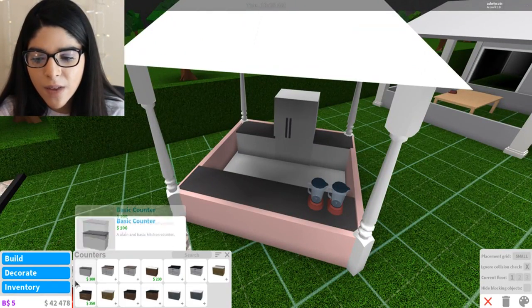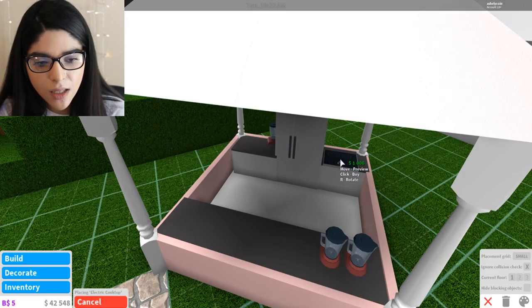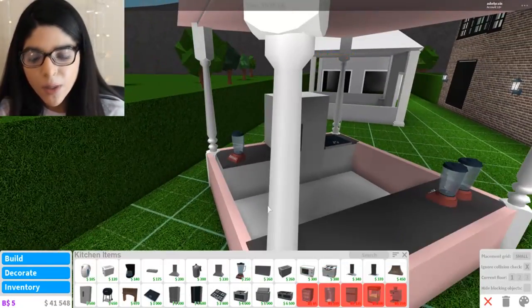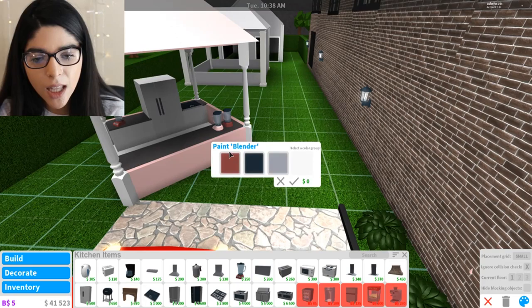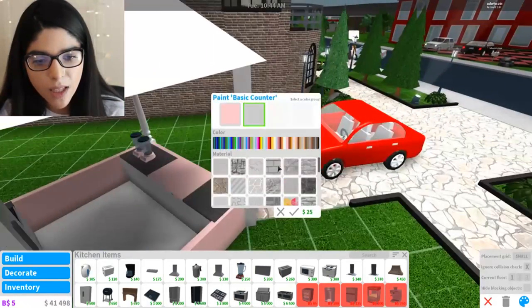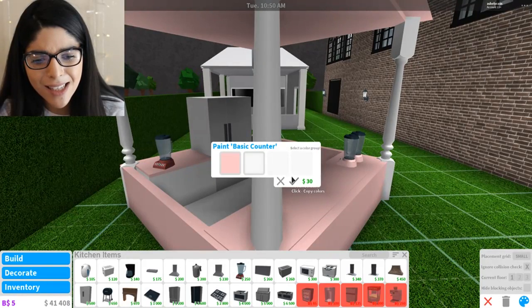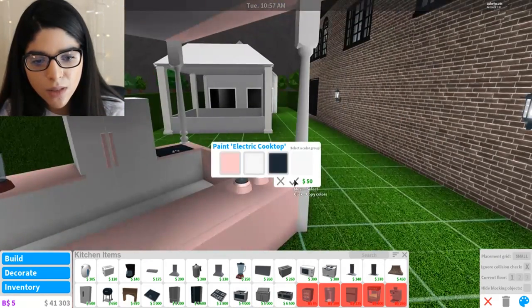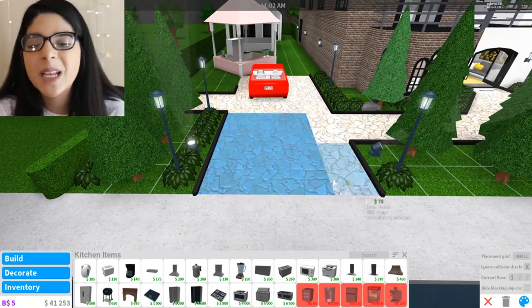We're gonna color the counters and the kitchen stuff - we could get a stove thing. Why is there a blender on my side, Simon? Oh, you're just putting it there for now. I'm gonna paint these pink because that's our color. These are going to be pink as well, and let's make these a brighter white. We are getting somewhere! Let's get the fridge colored too. There we have our little pink princessy thing - I was going to go western but it became a cute pastel theme.